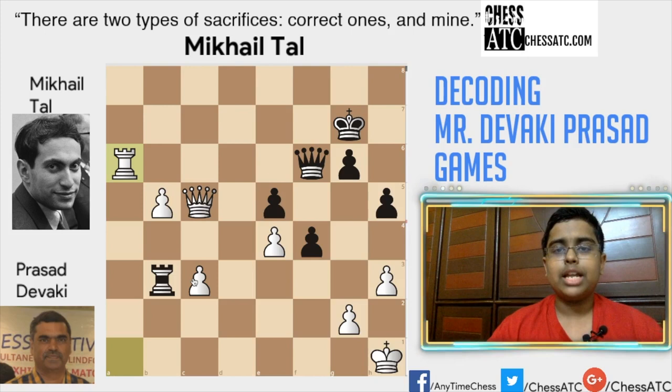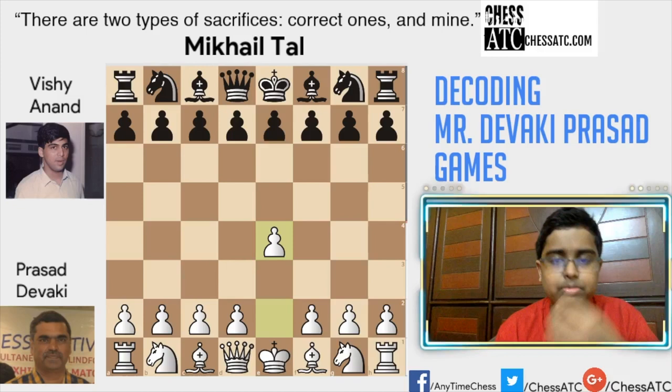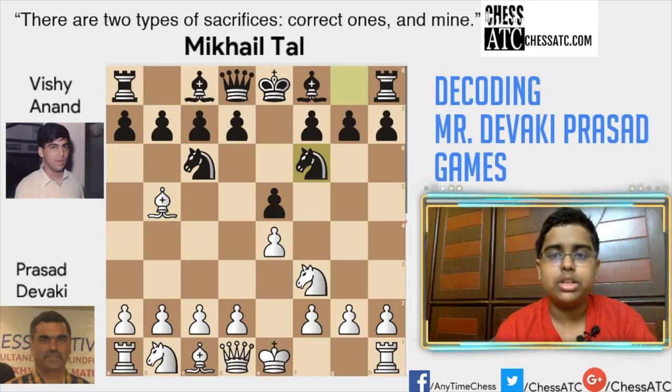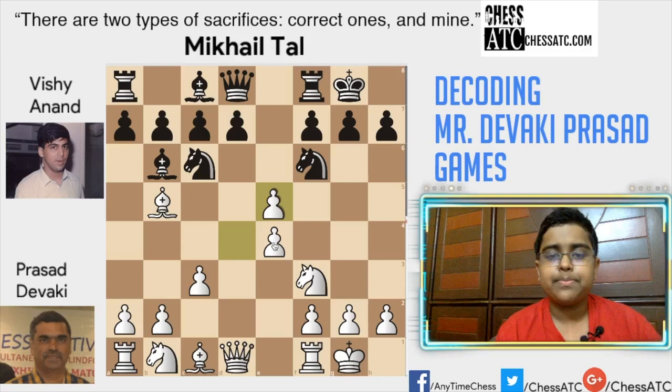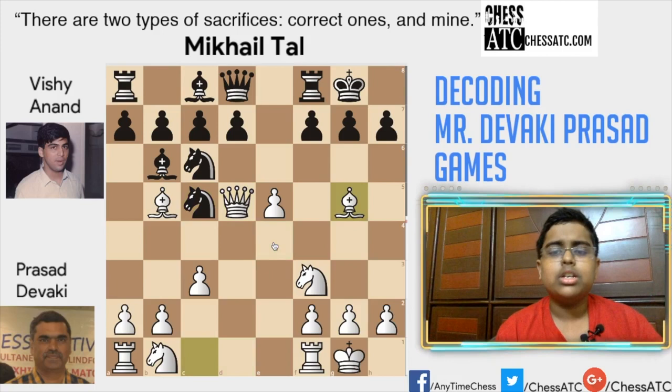So now let's see the next game where Deviki Prasad defeated Vishwanathan Anand. Prasad Deviki was white. E4, e5 — King's pawn game. Bishop b5 — the Spanish, the Berlin. Castles, bishop c5, c3, d4. So now white gains the center. Bishop b6, d takes e5, knight takes e4, queen d5, knight c5. White has a really nice initiative because his last three moves were all forcing, attacking moves.